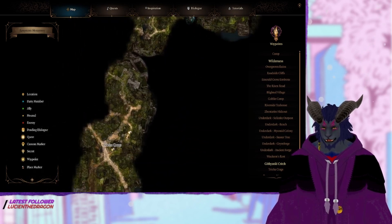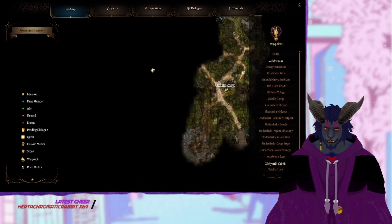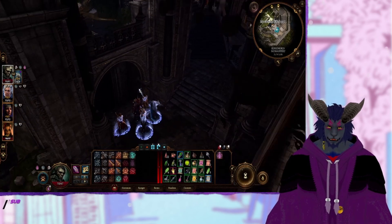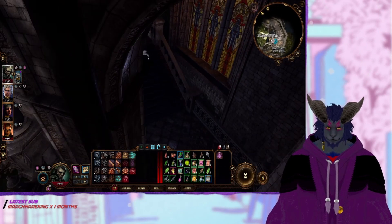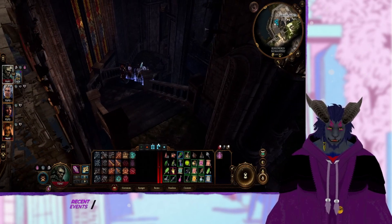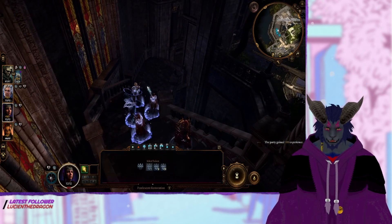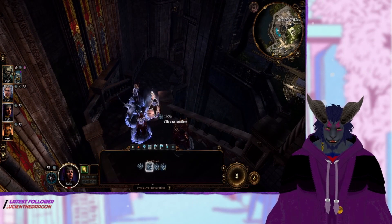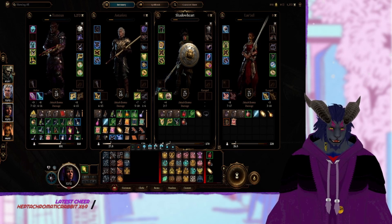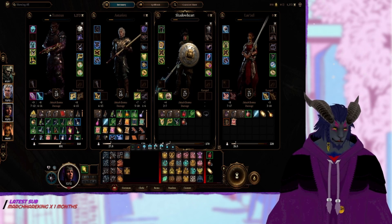We still got quite a bit of map to really explore, so that's what we're gonna be doing today. We're gonna just see what the mountain pass has to offer. I know we've done a good chunk of it already. We're gonna do a little short rest here and have her do some arcane, probably a level one. All right, now take that off and put this on. I think we're ready to move forward.